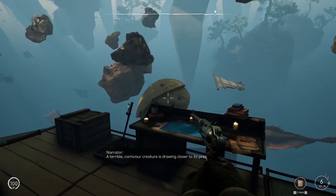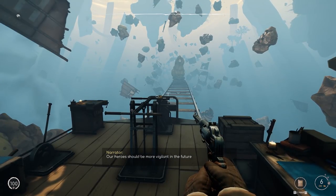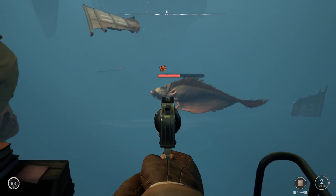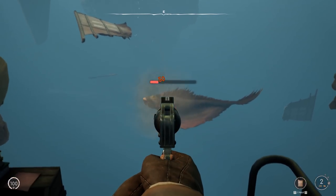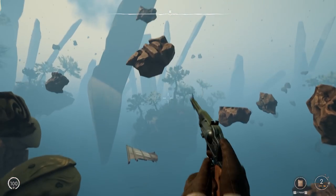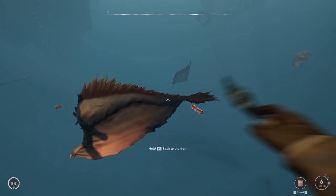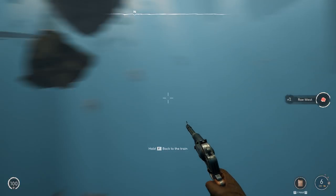A terrible carnivore creature is drawing closer to its prey. Our heroes should be more vigilant in the future. It's Jaws — scare away the shark. How about if I just shoot the shark? I actually had already got to this point and then I quit, because I thought it would be a good place to start the game. And sure enough the shark is still there and he's stuck. You can see that headshots do actually twice the damage. Very nice. Then we can jump off our little trolley here. We got leather and shark meat.